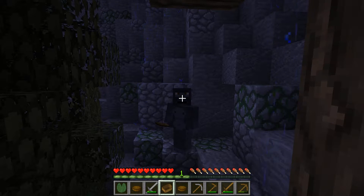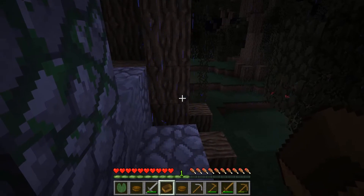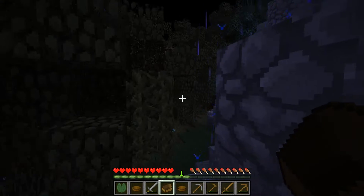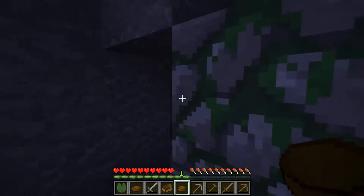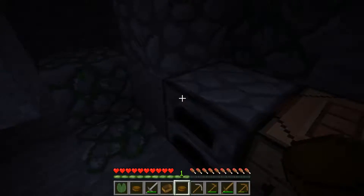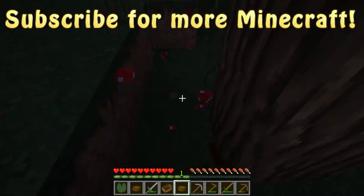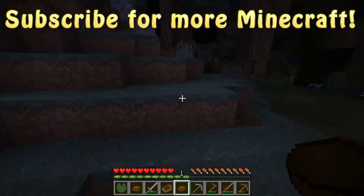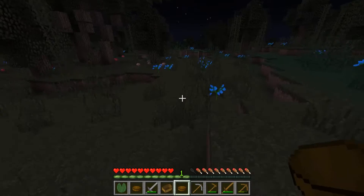Welcome back to Hopeless Adventures. This is the second episode in the series — if you haven't seen the first, make sure to check it out, linked down below. A fair few things have happened since the last episode. I managed to make my way out of the Mesa Grand Canyon area, bumped into a swamp, and then saw a mountainous area. I was really running out of food badly, living off mushrooms and stew, so I took pilgrimage over here and set up a tiny little base for the night.